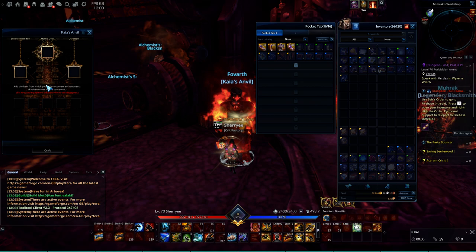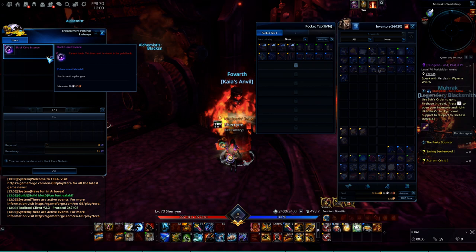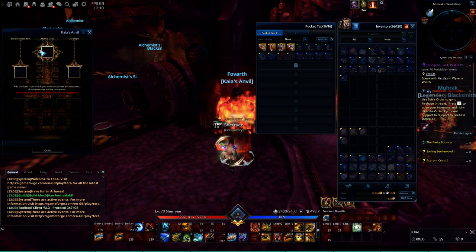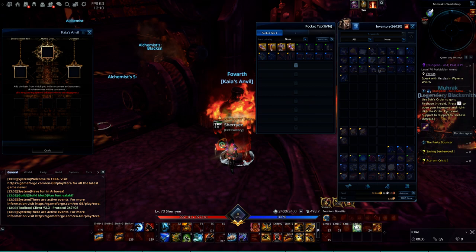The second way is when you are a new player. You can make some Black Core Essence, which costs these nodules. This core essence can be used as the ultimate equipment core item, so you don't need Heroic gear. And the same way, you can fuse them to get the Kaya gear.